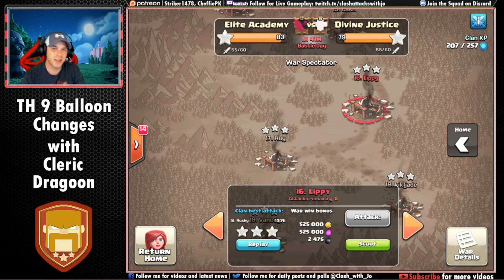Hey, what's going on guys, Joe here coming at you today from Town Hall 9. We're gonna be taking a look at the balloon changes — the balancing changes that took place about a week ago post-update. Obviously you guys have been working on builder base stuff and trophy pushing, but we still got to focus on war. I brought on Cleric Dragoon to help me out since I've been a little behind the power curve and he's more experienced on it.